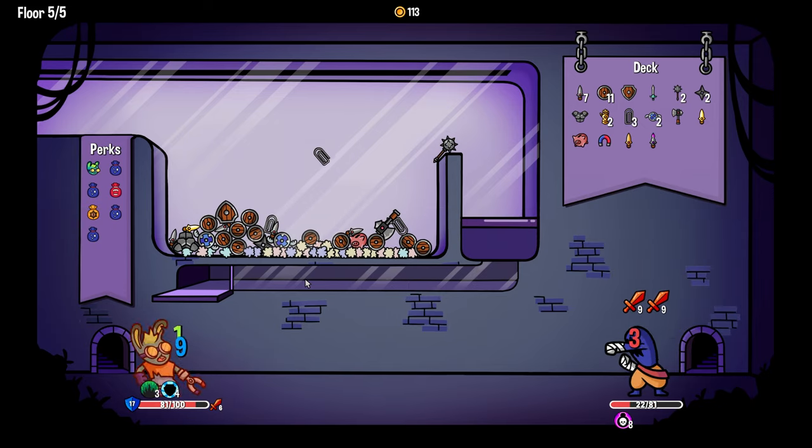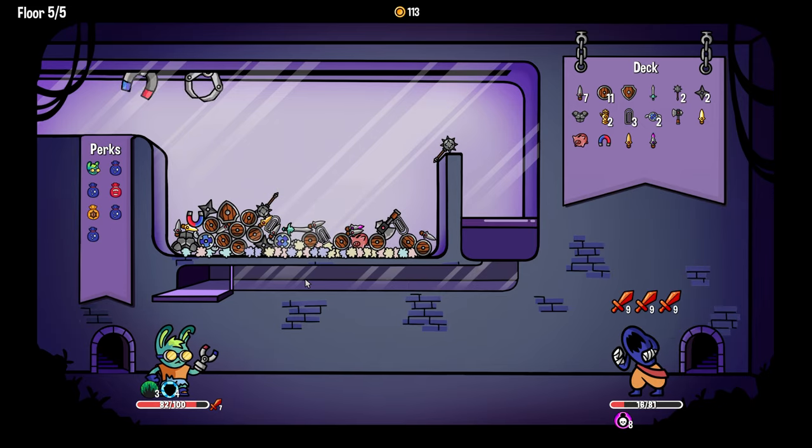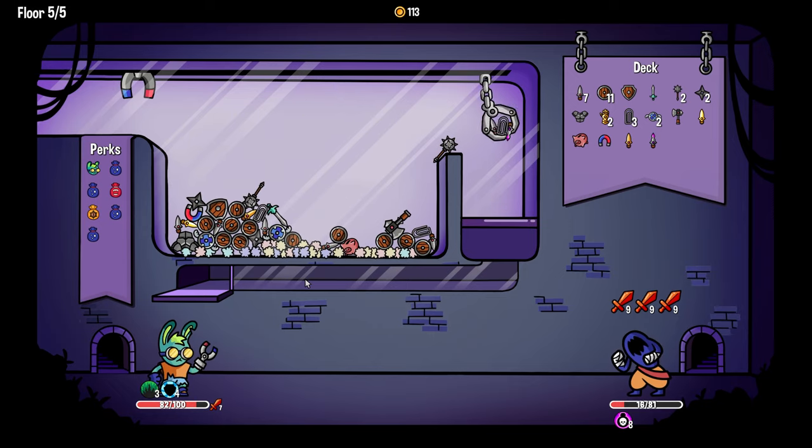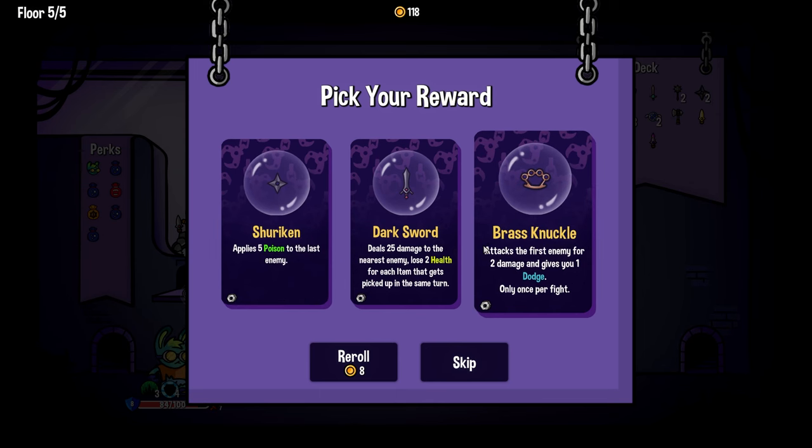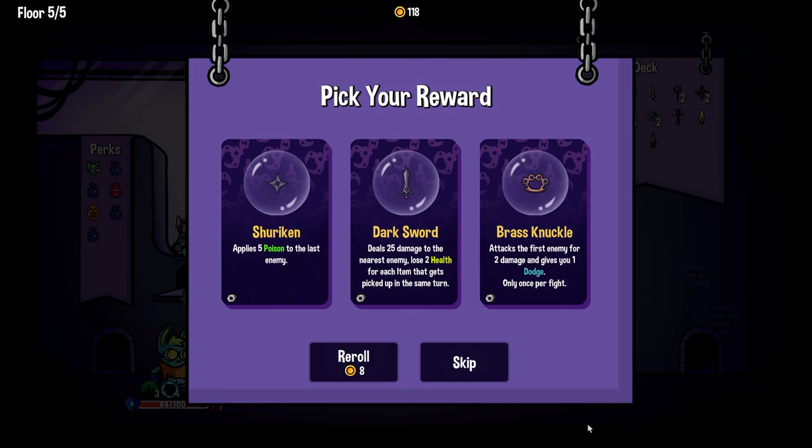I really would like my stuff to stop falling on that one side — that would be cool. I should have paid more attention there — grab the piggy bank, that was me rushing. Brass knuckle is insane — oh, it got moved to once per fight, that's probably good. Dodge is broken.